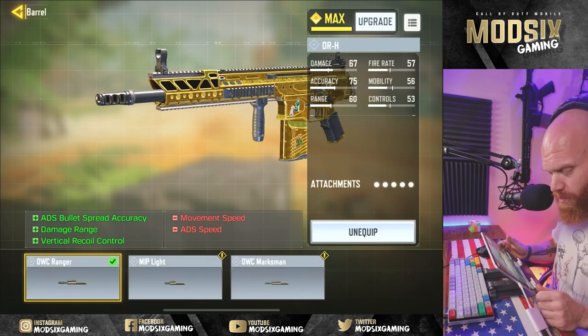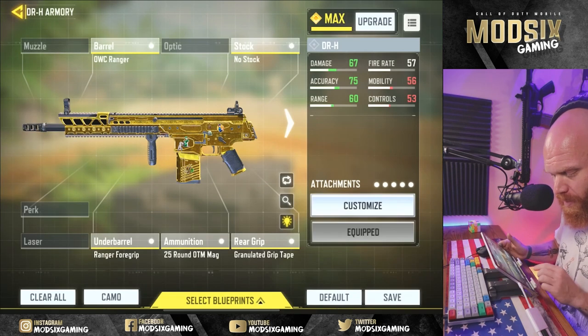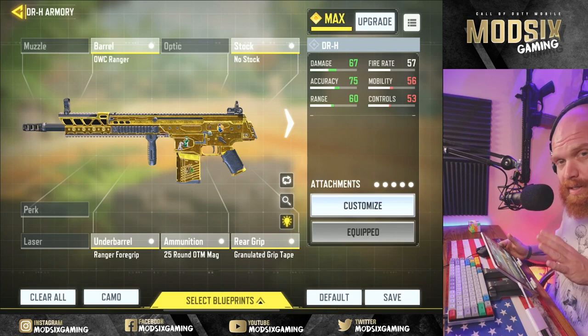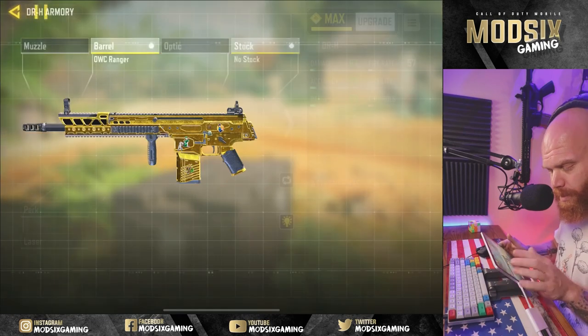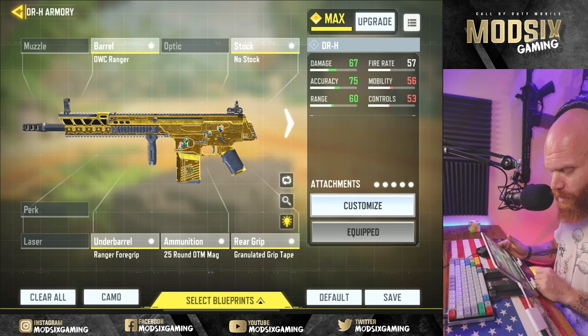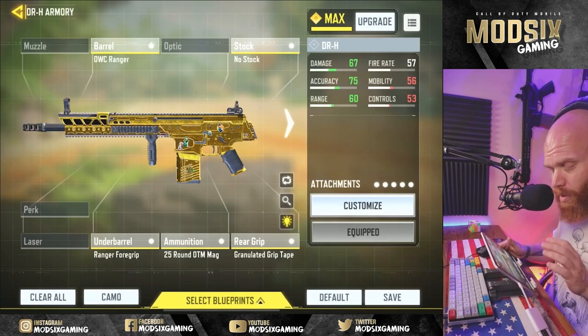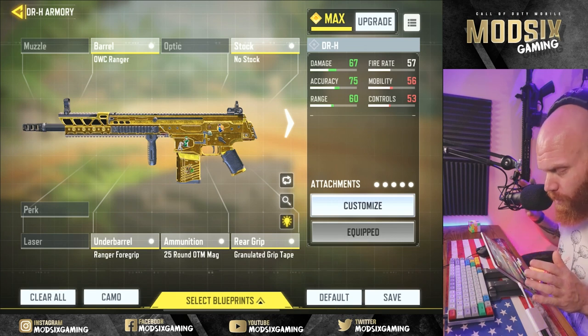The barrel is the OWC Ranger. Damage at range is important here because you're going for long shots — you want that increased damage at range to get those kills as fast as possible. Everything else here is the same as my headshot build. We've got the Ranger foregrip; recoil control and accuracy is the focus of this build. With the DRH, if you're not using the 25 round OTM mag, you're using the DRH incorrectly. The rear grip is for ADS bullet spread accuracy — this is all about the long shot. We want accuracy at range, damage at range, and recoil control.